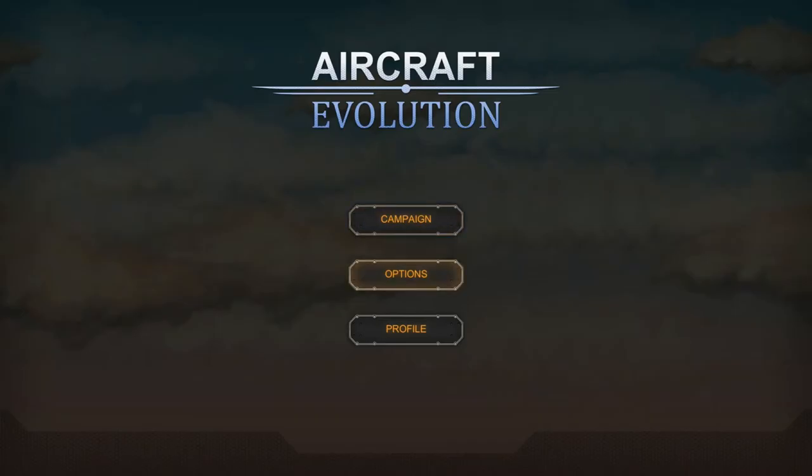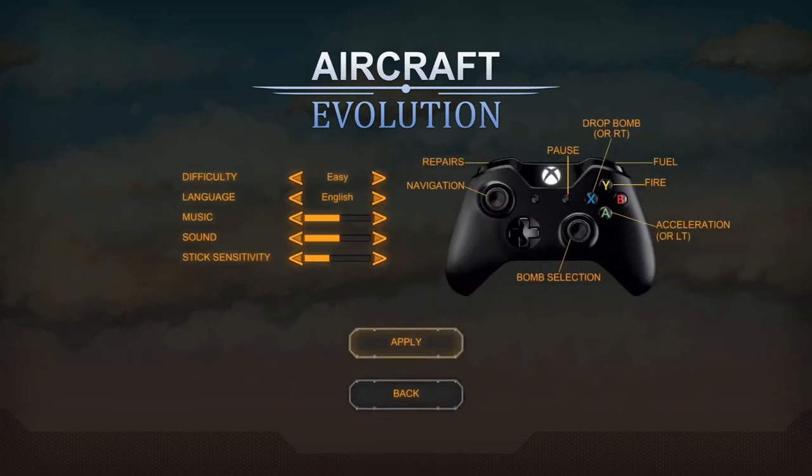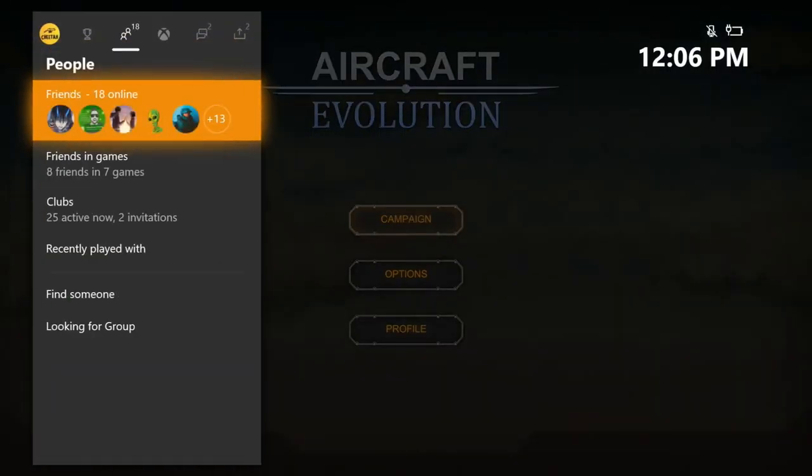You can go to options and from there change the difficulty to easy. Mine's already set to easy since I've already played, but I'm pretty sure when you start the game for the first time your difficulty is set to normal. So go ahead and check your options and change the difficulty to easy.